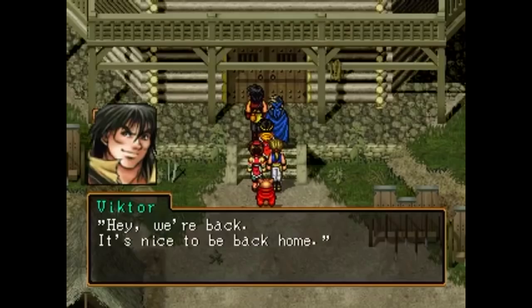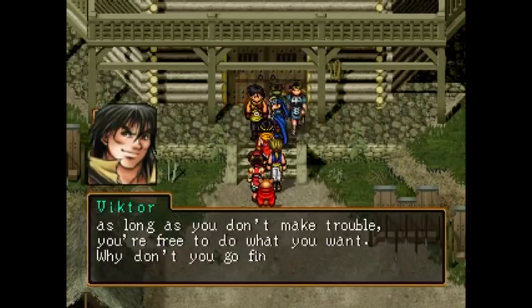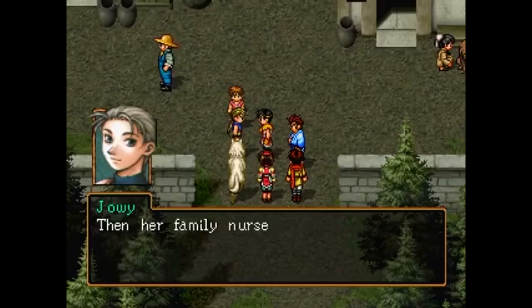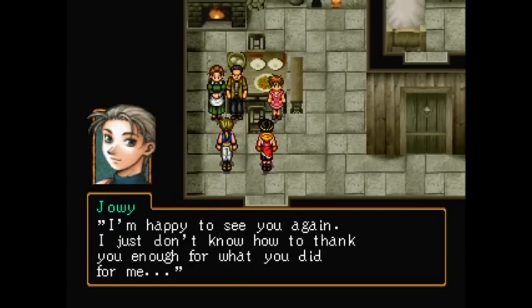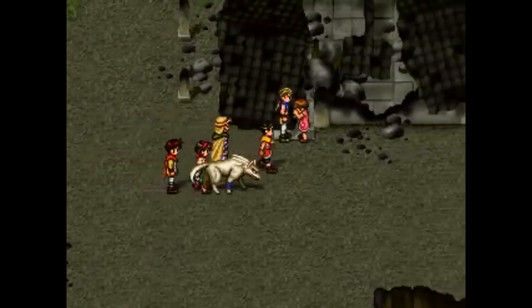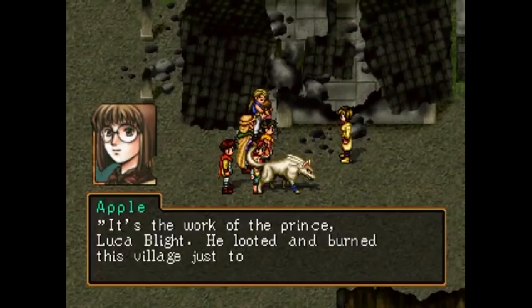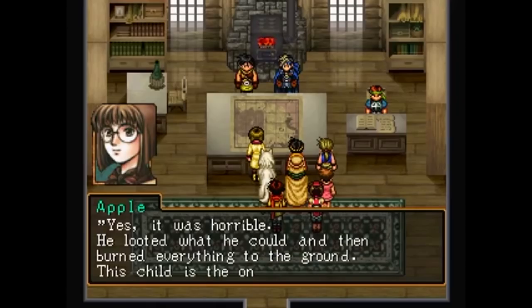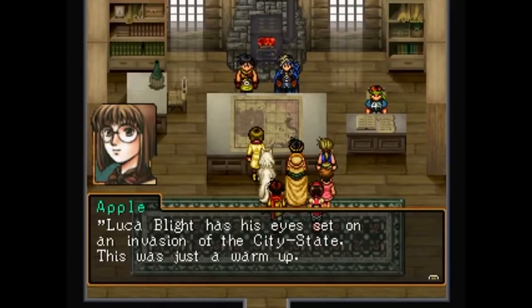They make it back to the mercenary fortress, where Ryo and Joey are given more trust and access, even being permitted to find new recruits. They visit Toto Village, where they meet the family that found Joey and nursed him to health, and do a favor for their daughter Pilika. However, when they return, they are shocked to find the entire town burned down, and one of the survivors is Apple from the first game, who tells them it was Luca Blight and his army. She informs Viktor and Flik that Luca's army is mobilizing against Jowston, and this town was just a warmup.